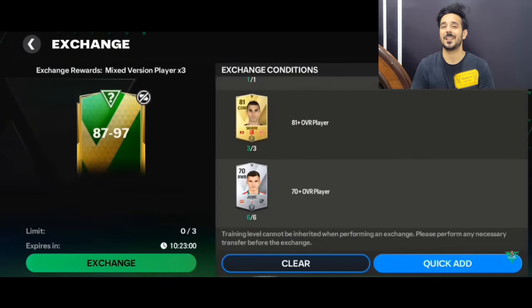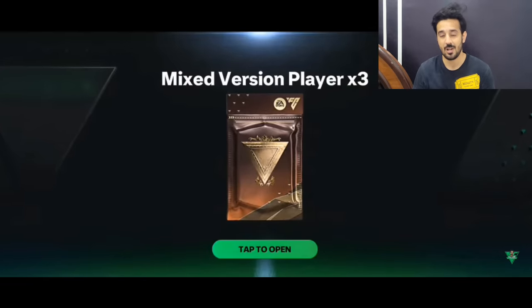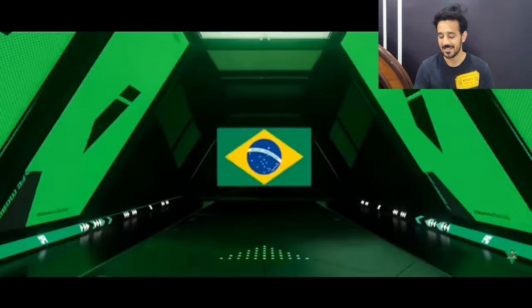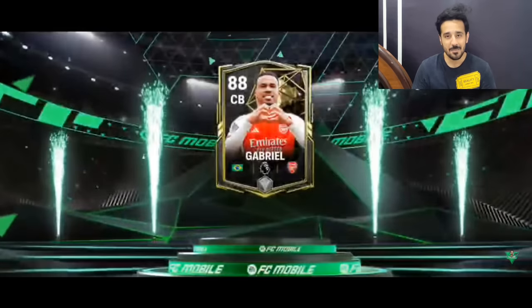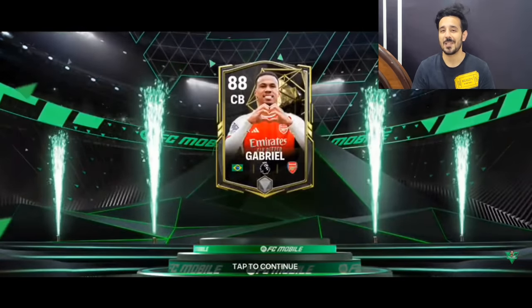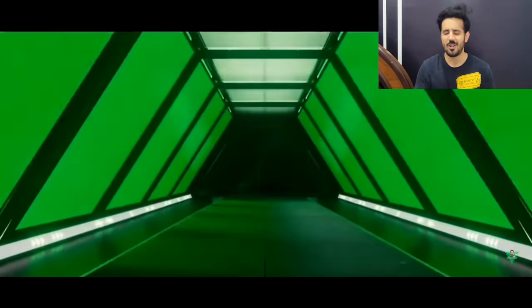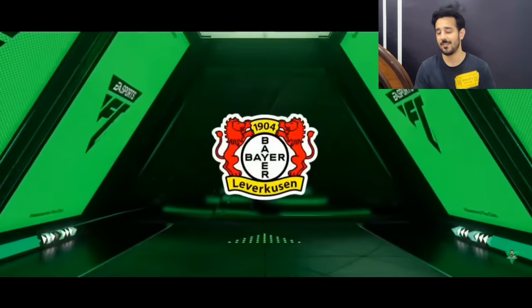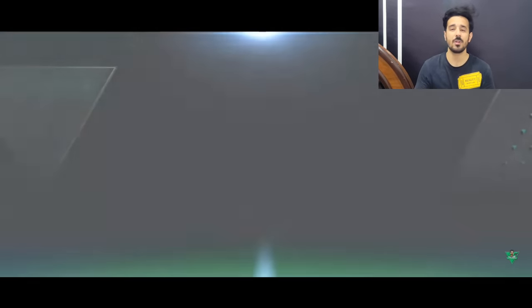We will start with my packs first, then move to subscribers' packs. I'll show you the free exchanges first, then move towards the 89 to 97 overall packs from my two different accounts. For the 87 to 97 overall exchange, these packs were already recorded on my live stream. In the first pack I got an 88 overall center back Gabriel. In the second pack I got a walkout — a center mid from Bayer Leverkusen — and in the third pack I got an 87 rated center mid.